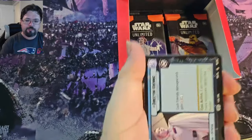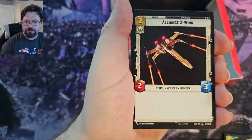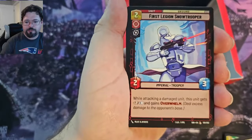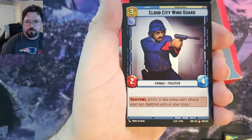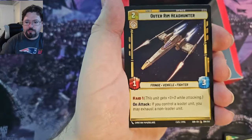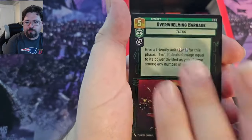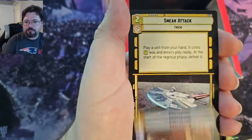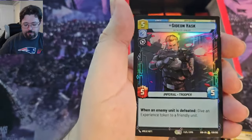Okay, we've got Director Krennic, Chopper Base, Super Laser Technician, Alliance X-Wing, Repair, First Legion Snow Trooper, Vanguard Infantry, Cloud City Wing Guard, Volunteer Soldier, Outer Rim Headhunter, Viper Probe Droid, Overwhelming Barrage, Sabine Wren, Protector, and Sneak Attack. Now we've got Gideon Hask, Rare Foil, very nice.